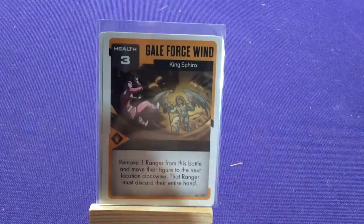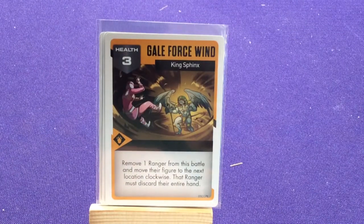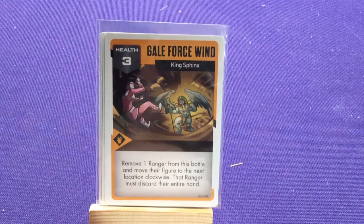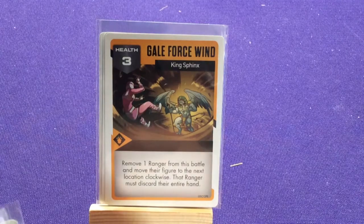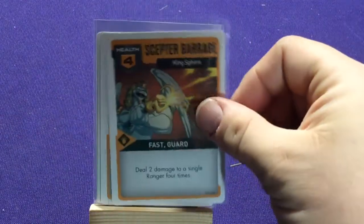We've got two copies of Gale Force Winged: three health. Remove one ranger from this battle and move their figure to the next location clockwise; that ranger must discard their entire hand. Discarding your hand really sucks, especially if this hits early on. He just sent you out of there — there's a gale, you go play somewhere else.